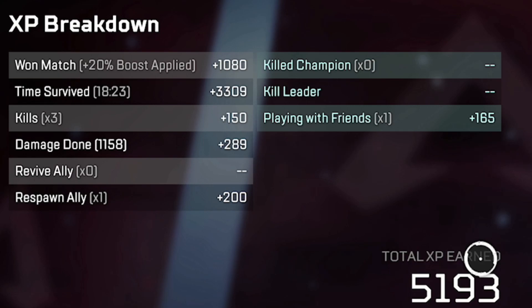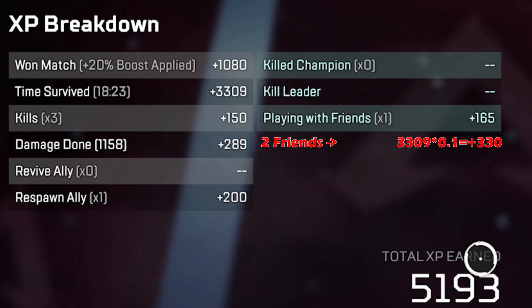The final thing you see here is the playing with friends bonus. I was playing duos with my buddy Liam, so I got a 5% bonus for having one pre-made squad member, which is 5% of time survived — hence the 165 XP. If you have two friends in a party, i.e. a full squad, you'd get a 10% bonus of time survived. So partying up, even with randos, can make a big difference. You don't even need to talk to them — just invite them to your Apex party and that still gives you the boost.